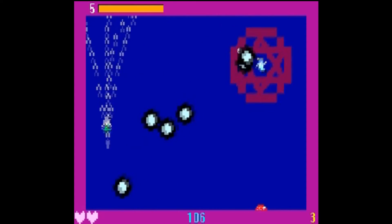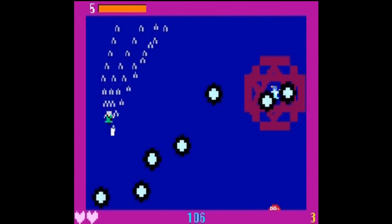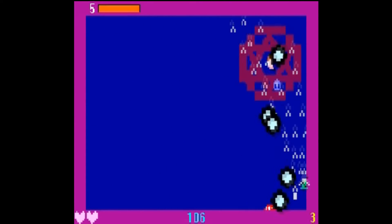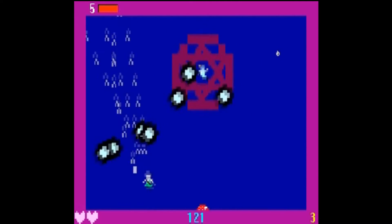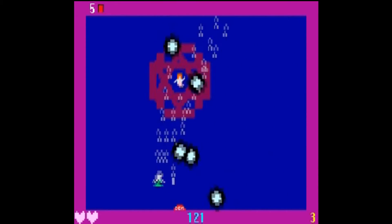A minor complaint is that the hitbox is a bit big — it's the actual red circle, unlike in Touhou games where even when the circle shows up it's still smaller than that. But it's understandable, seeing as this is built in sort of an Atari 2600 fashion, and pixels are pretty large, so you can't get much precision. But what can you do?